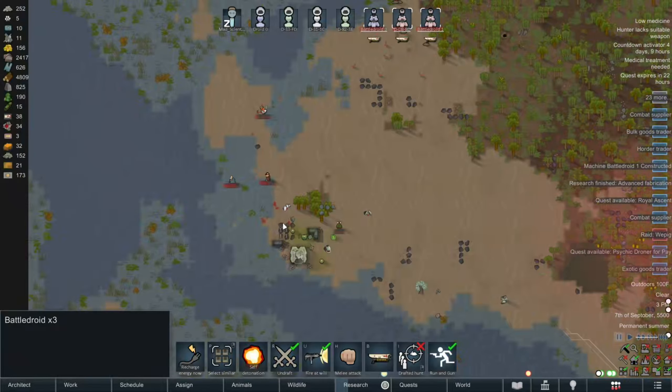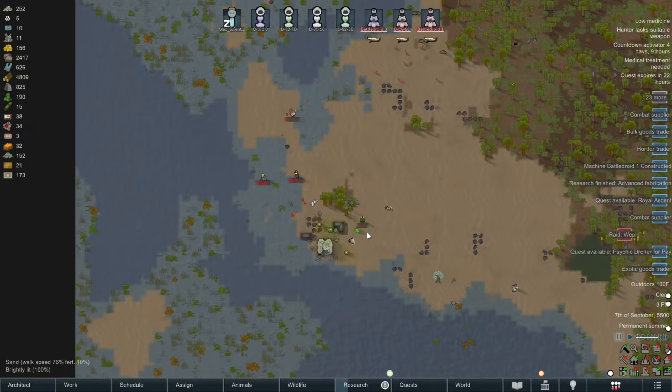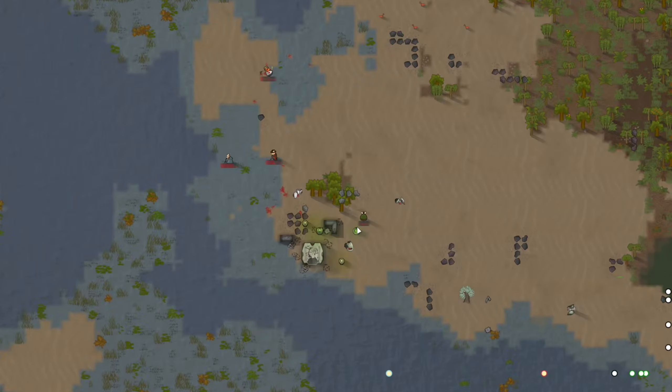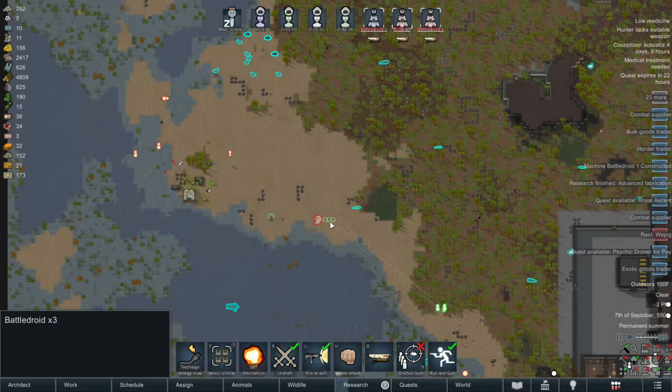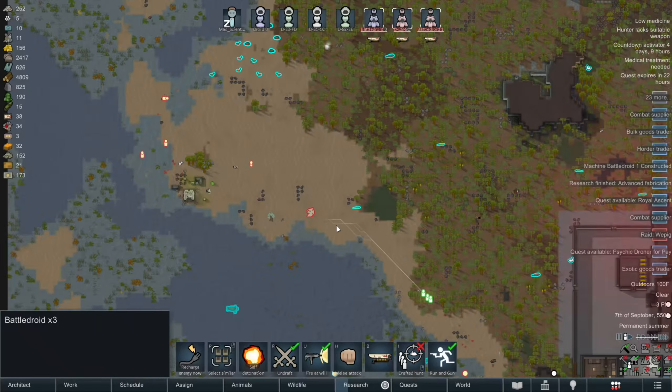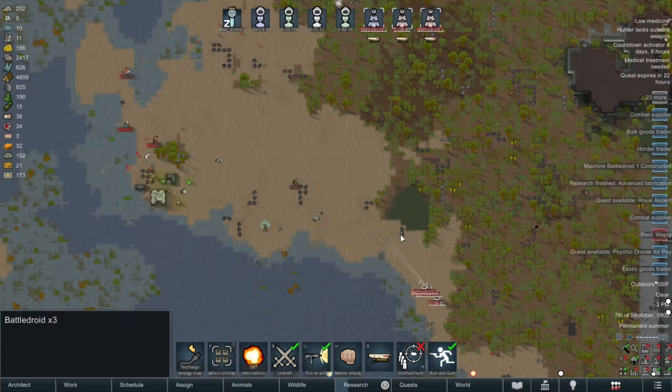Excuse me while I take a photo of this moment for credit. Or maybe I'll just post it to the community tab. Okay, so the metanoid cluster is dead through no fault of our own. Yeah, we didn't do anything and we still basically won that fight, mostly because the Raiders dealt with it for us.